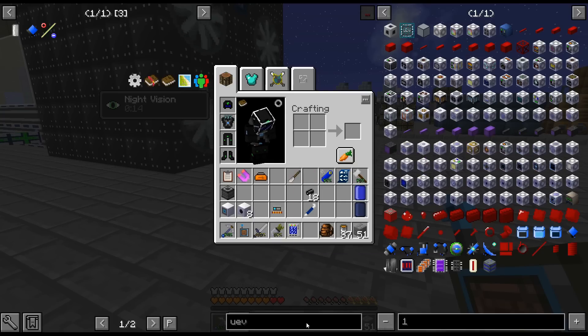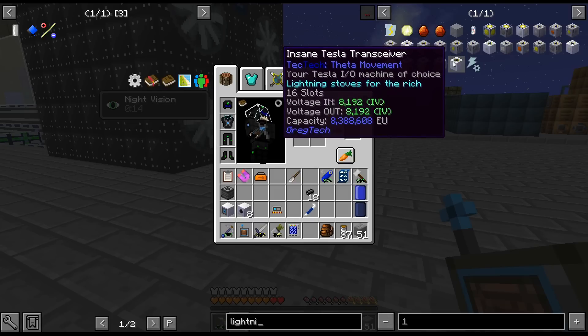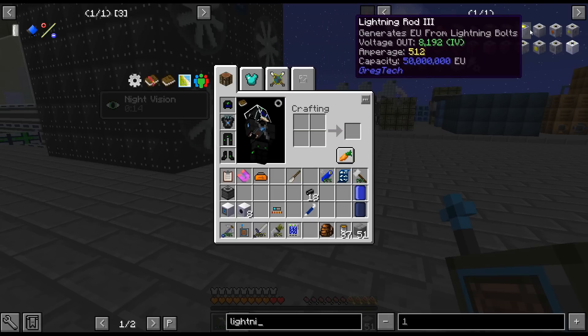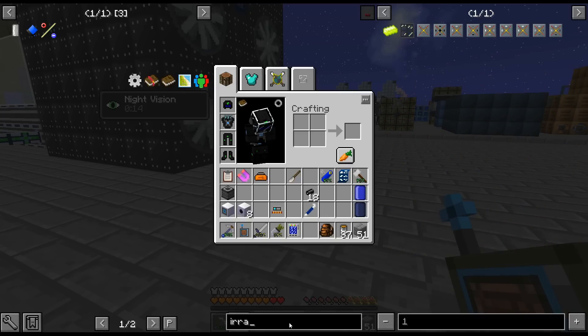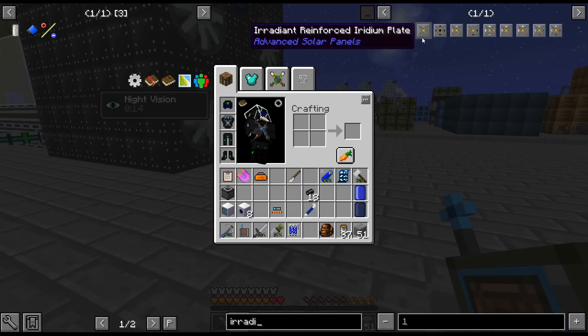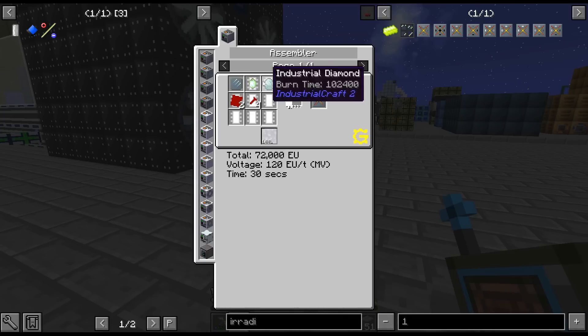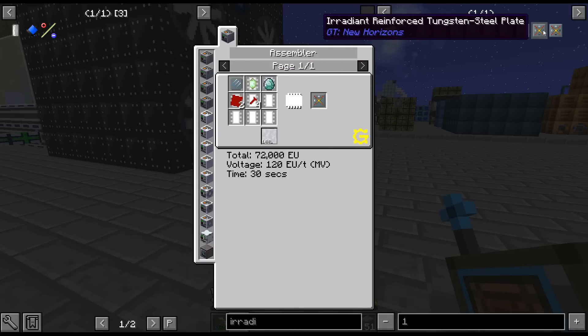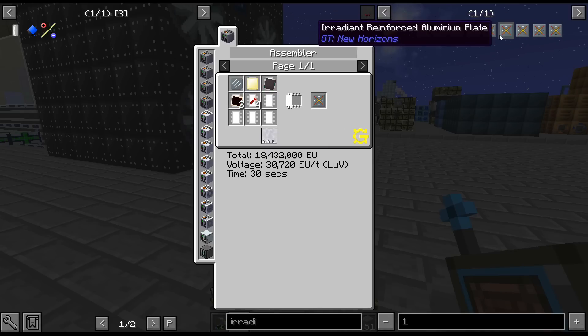Lightning rods can now break - I've never actually crafted up a lightning rod before, but apparently they can break now. It's more like an early-game power source. Changed recipe for a Radiant Reinforced Aluminum Plate. This requires a Vibrant Crystal now - I don't remember that being there. We might have to deal with that at some point.